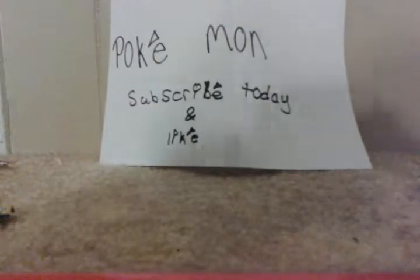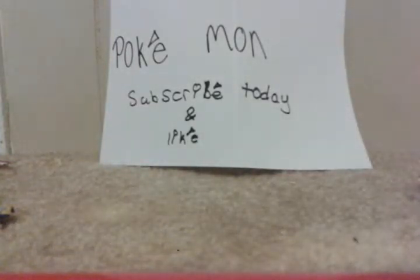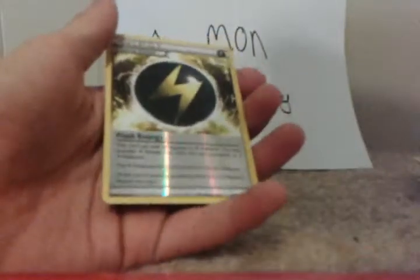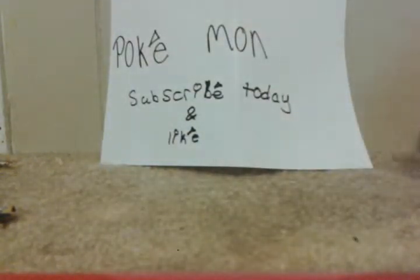And our last pack gives us Sceptile Spirit Link, Kecleon, and a Flash Energy Reverse. Okay, we didn't get an EX today like I hoped.